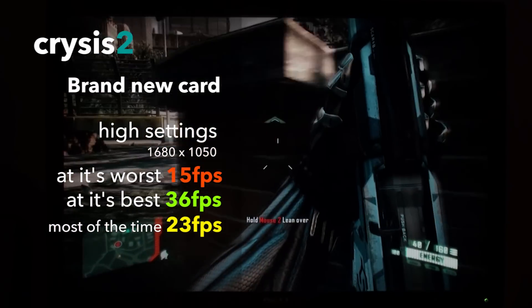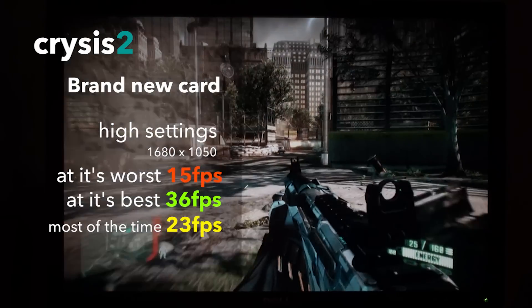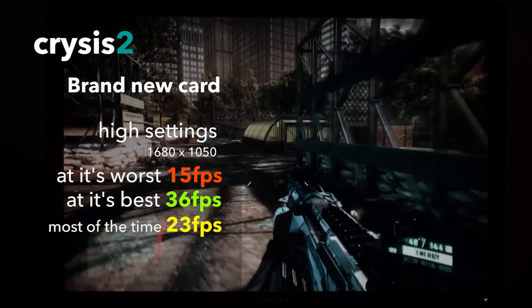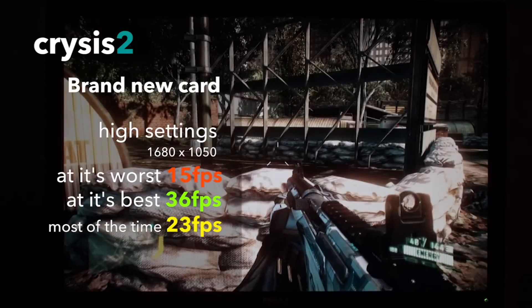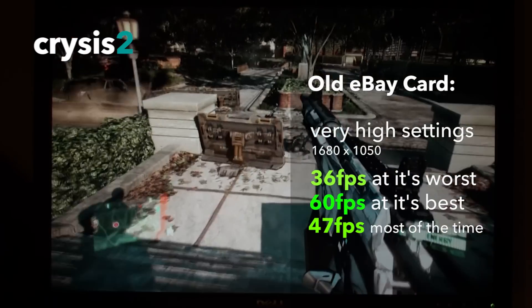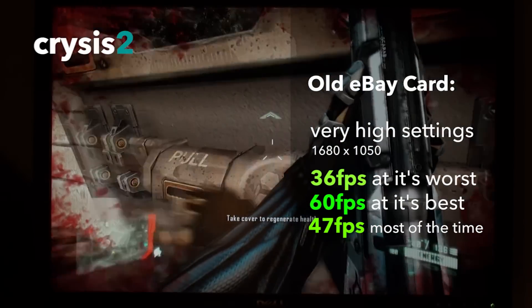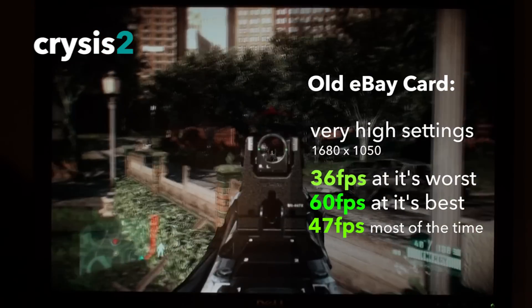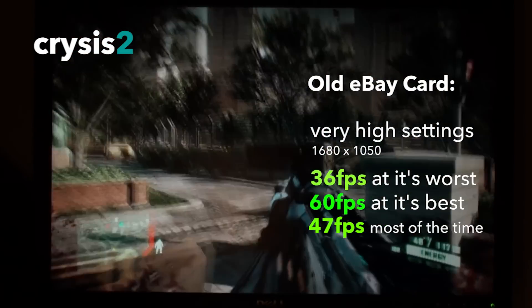The Crysis series can bring most GPUs to their knees and this is no exception. At high settings our new card pulls 36fps at its best, 15 at its worst, but mostly staying around 23. Compare that to our older card, which at an even higher very high preset showed a maximum of 60fps, a low of 36fps and an average of 47fps. I am starting to see the way this is leaning.